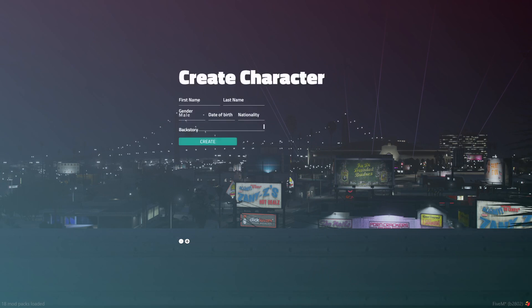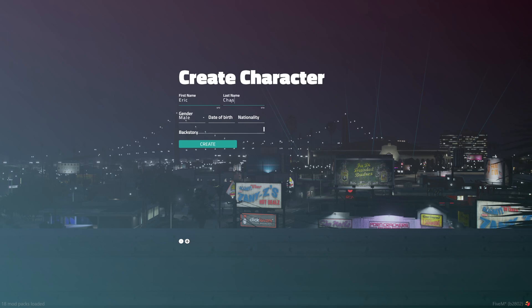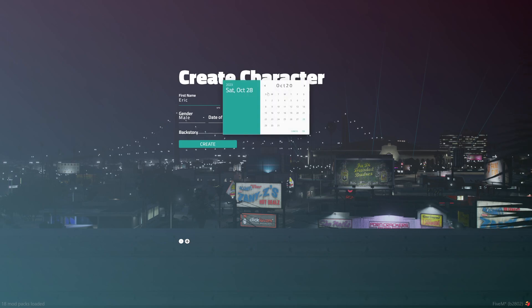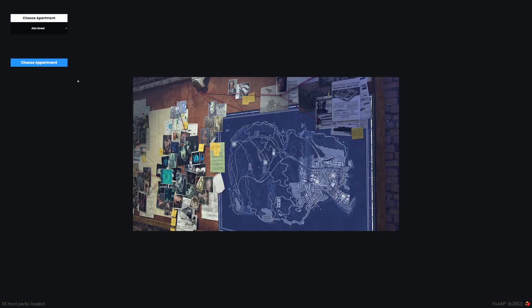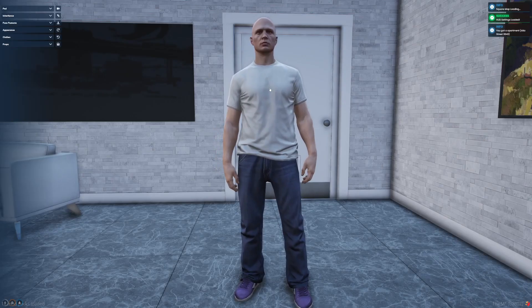You're going to be prompted with the character creation screen — same process as any other server. Go ahead and put your information in. It's going to ask you to pick an apartment; we only have the choice of Alta Street. You'll come up here and over on the side you have everything you need to create your character.